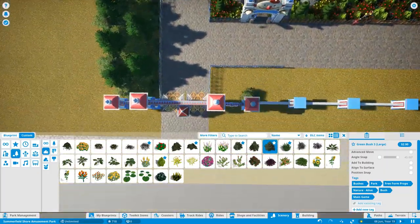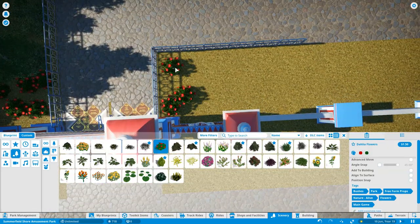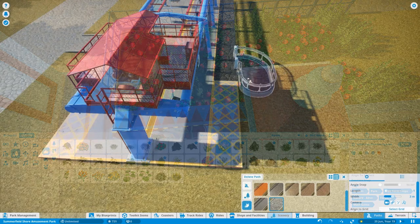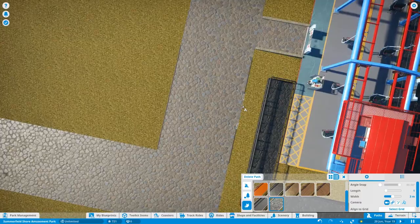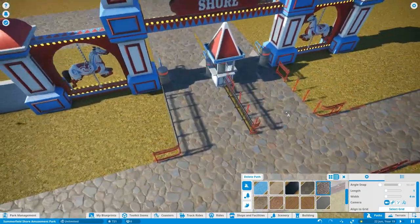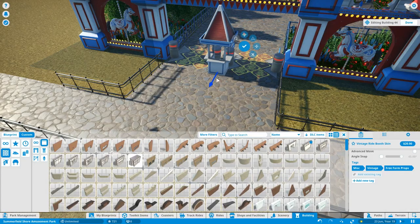I'm just putting in some more landscaping around the side. Those trees might be removed in the future if I put a path going to the left - it depends on what I want to do with the park. It's not going to be a massive park, though it's already looking a bit bigger than I originally planned. A lot of you have commented saying you didn't think a vintage park would be your cup of tea, but it's really proven you wrong - it's coming together well.